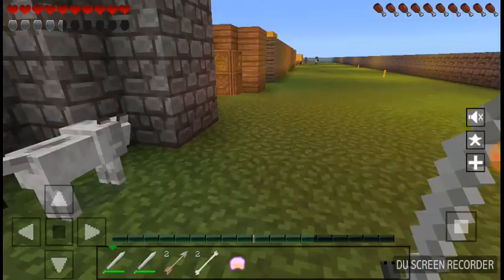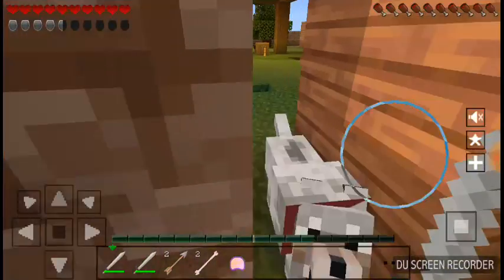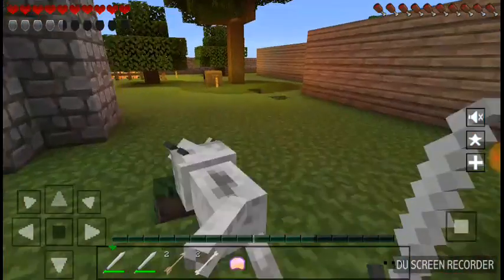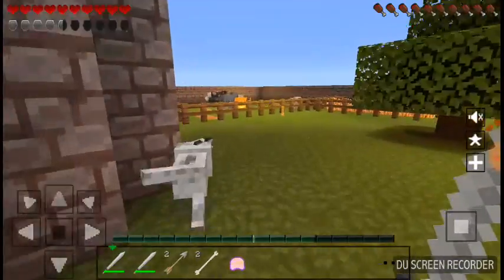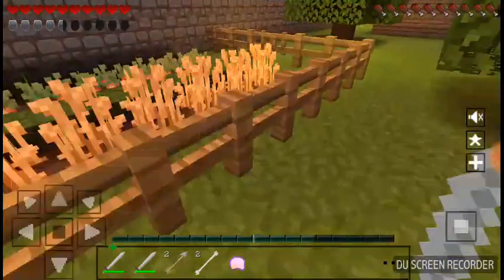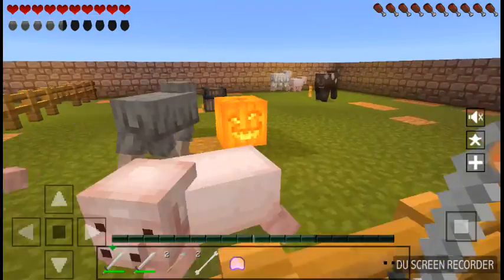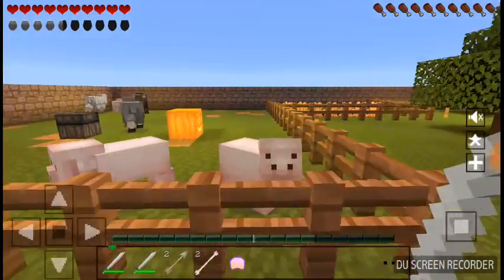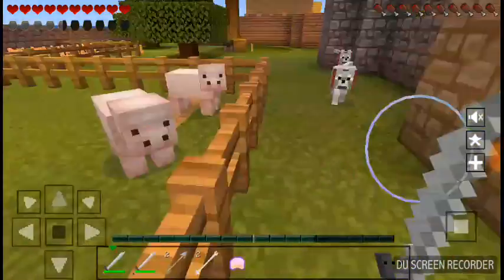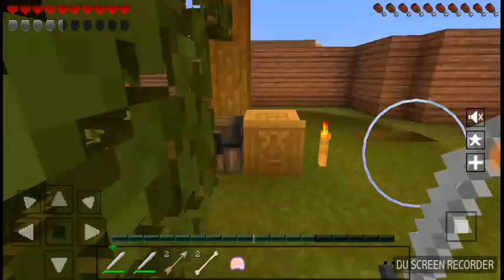All right, doggies, come on — front and center! Come here, boy. You want to follow me around all day? So as you can see, this is our little animal farm — this is our actual farm. I have two of the same species breed, then I kill one of them. I know it's sad, but it's what I gotta do to survive.